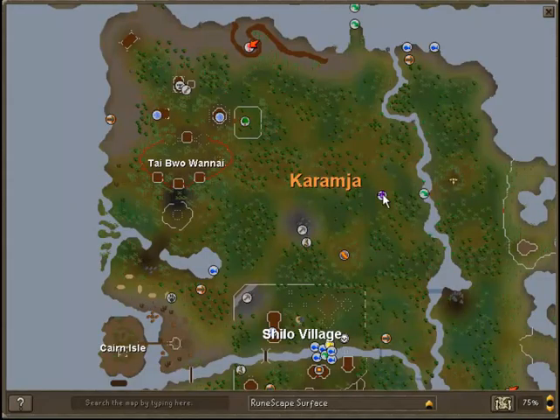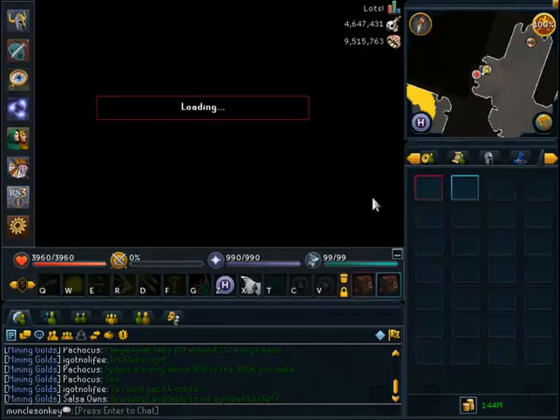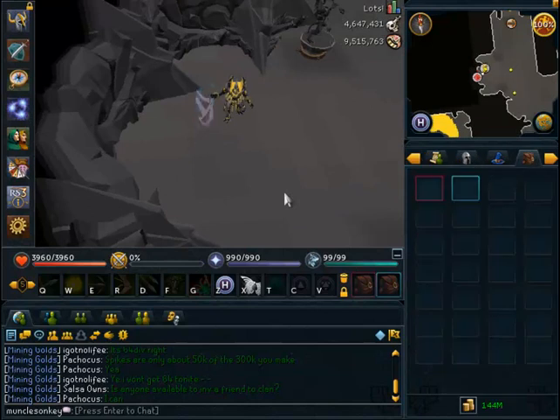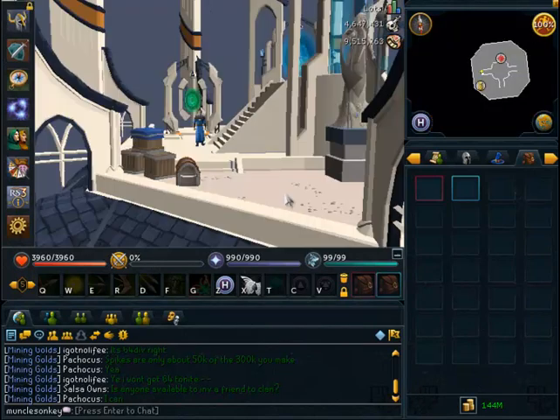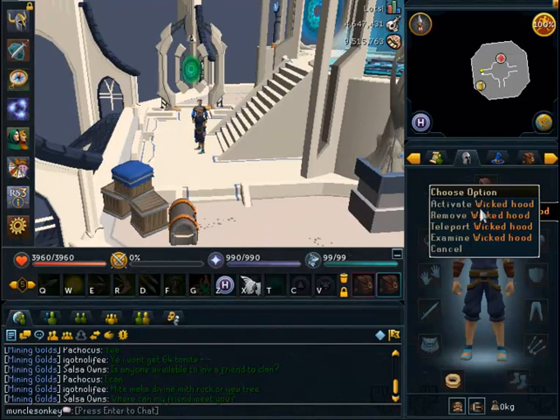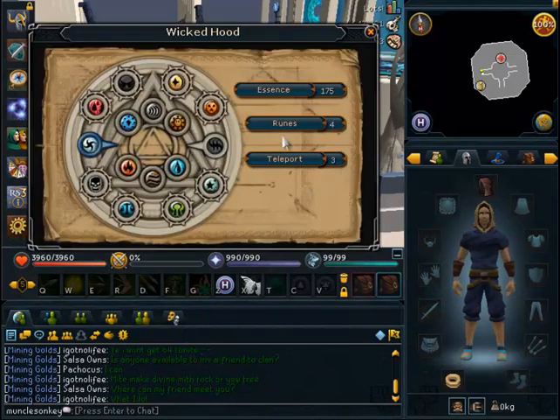The Divination spot that I'm going to is right to the northeast of the Nature Altar, so that's where I'm heading next. As I've heard, it does get quite a bit faster once you get to this next spot. Apparently it's the fastest jump in XP between levels so far, which does really help a lot. I accidentally hit the wrong option on the Wicked Hood, but maybe this is going to be around 40k XP an hour or something like that — probably a little too much to expect, but I'm hoping it doesn't take too long to get to 60.